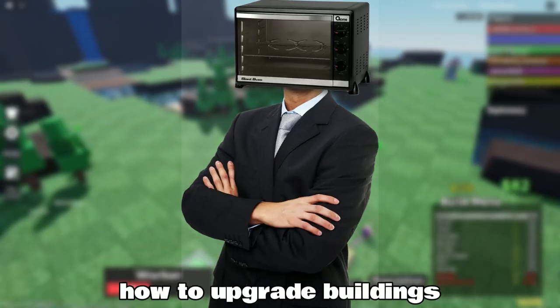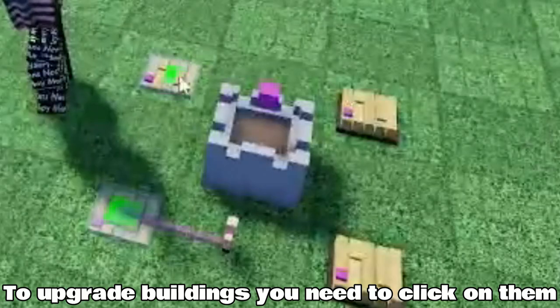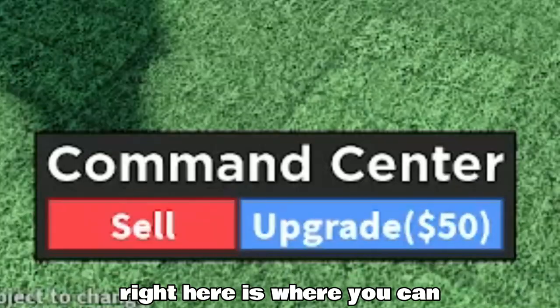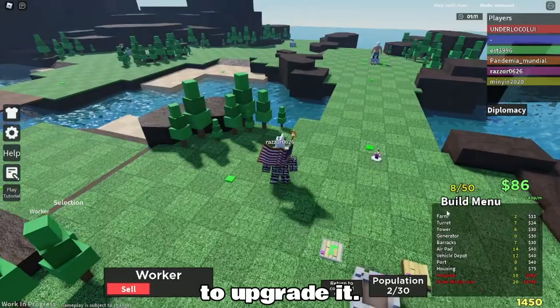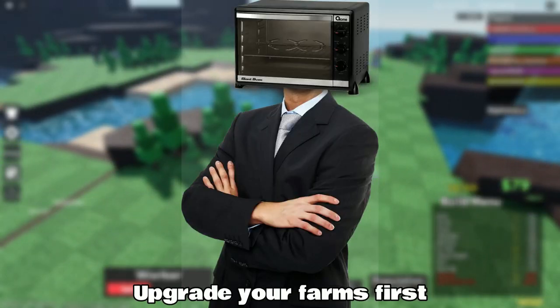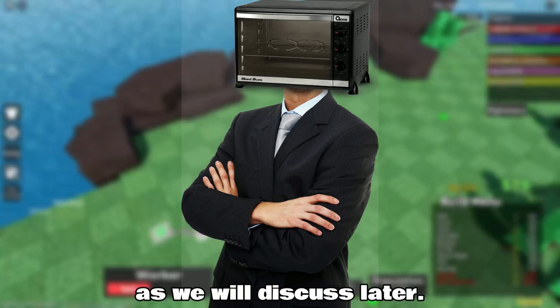Now we will move on to how to upgrade buildings real quick. To upgrade buildings, you need to click on them, and on the bottom left right here is where you can upgrade buildings. The only thing is that you need the money to upgrade it. Here is a quick tip: upgrade your farms first, then upgrade everything else including turrets and towers as we will discuss later.